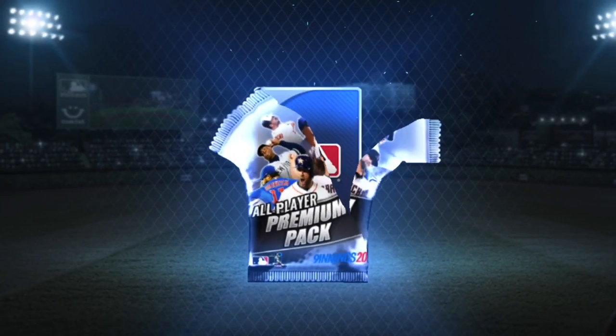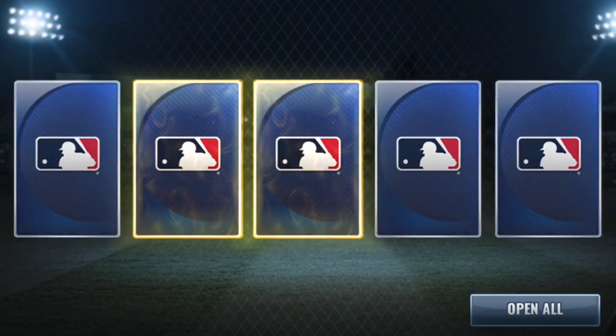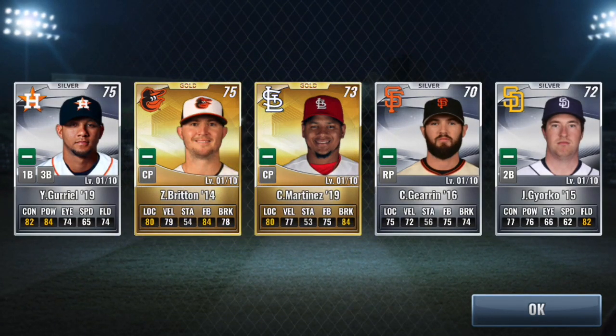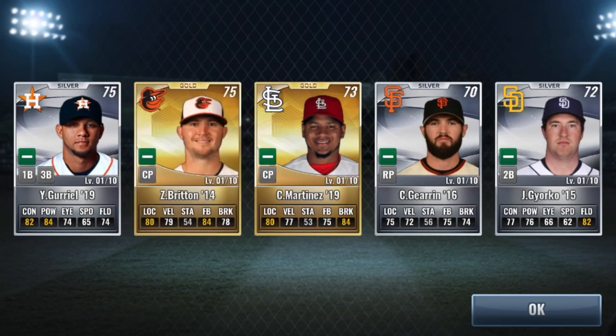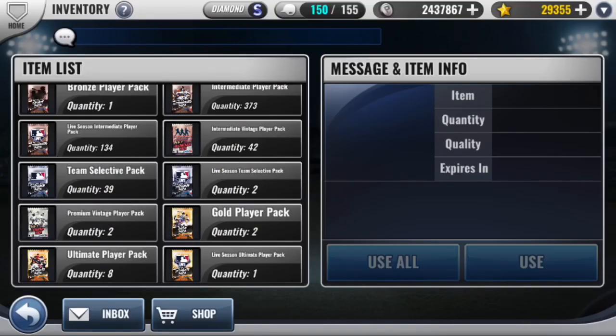10 premium packs there. Maybe these last 5 have something that can help us. 2 golds out of 5 - very solid. Got a Zac Brann, but unfortunately mine's already upgraded up to level 20, so not of any use to us.